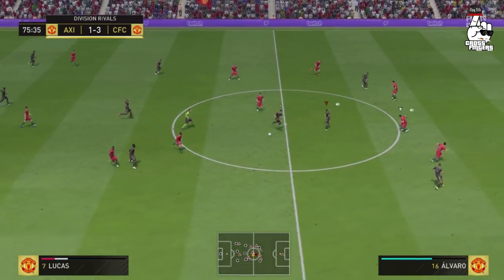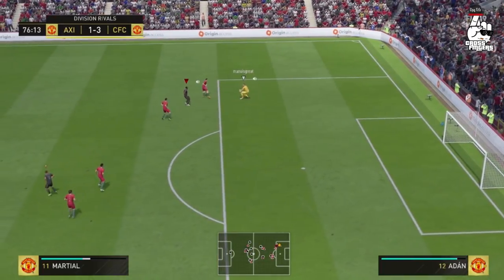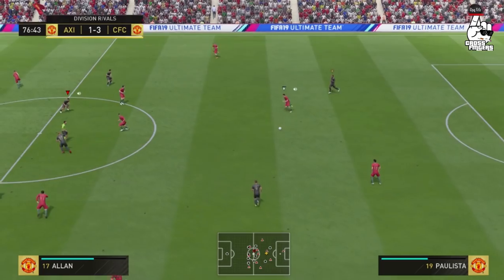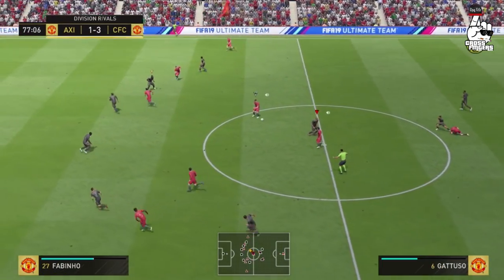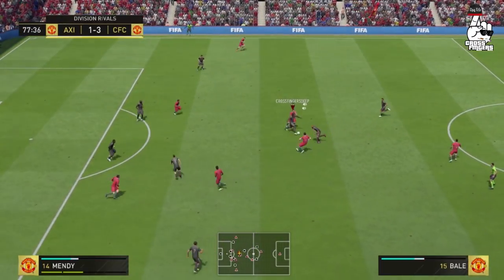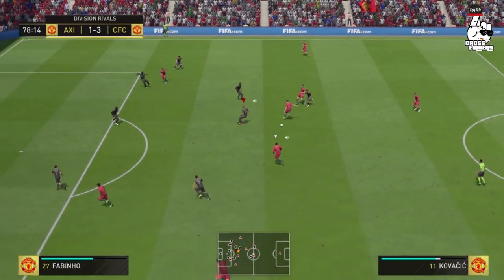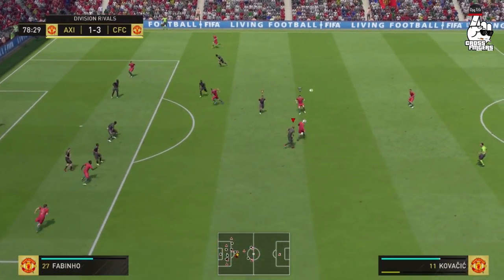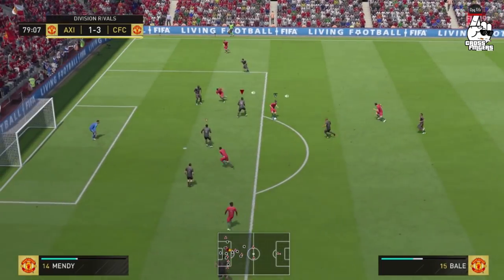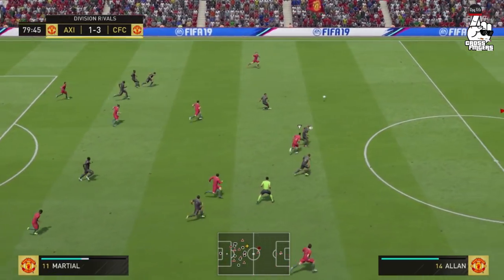Remember the first Player of the Month — the August Player of the Month, Lucas Mora, it cost like 30k. After that it was Eden Hazard, which cost around 500k to 800k. This Sterling will be not as high as 500k but not as low as 30k — it will be around 150k, maybe an 89-rated Sterling. That's it.